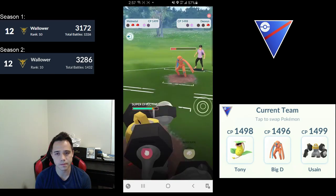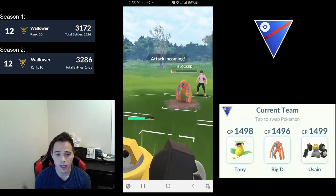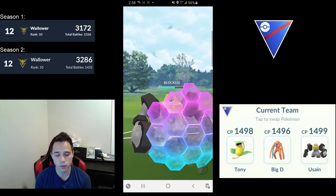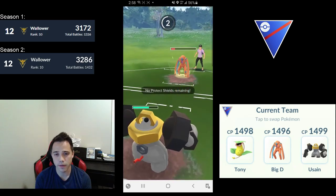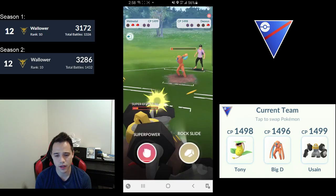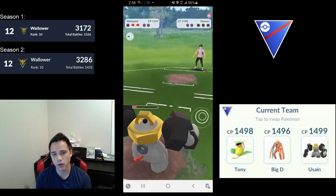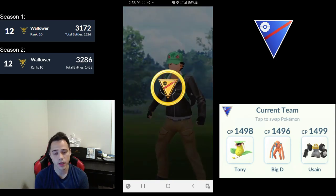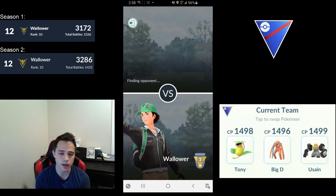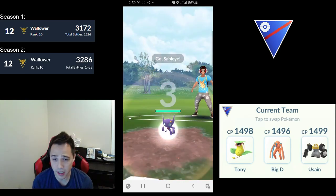At the end we actually come down to Deoxys Defense versus Melmetal. This Deoxys Defense has a lot of energy — they throw a Thunderbolt, which I shield, then they have another charge move. I'm expecting a Psycho Boost, but it's actually a Rock Slide. I get to a Rock Slide before they get to another charge move. Perhaps another Thunderbolt would have been enough to KO Melmetal and win them the game. Also, Shadow Victreebel might have been one Razor Leaf away from a Leaf Blade, so it would have been very close either way.